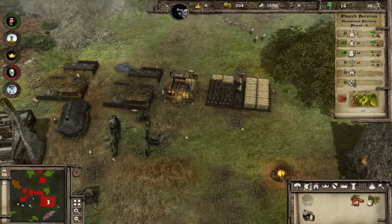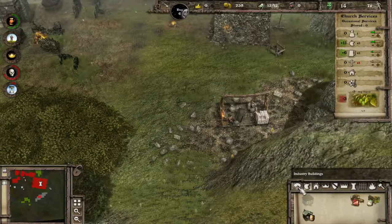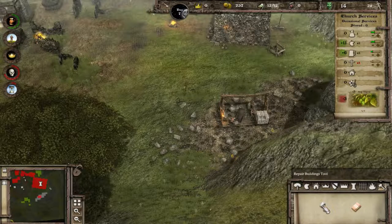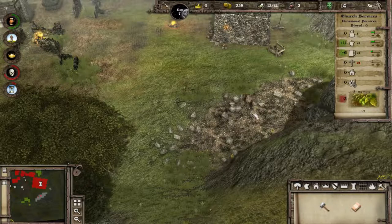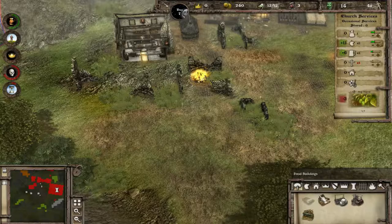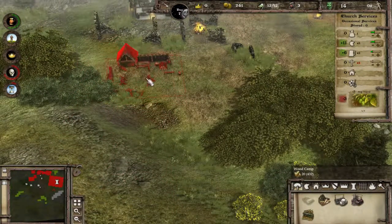The first thing we do is get rid of the quarry - we won't need it. Any reason you need a quarry is if there are bandits; there aren't bandits, so we'll delete it. By doing so we've freed up three workers. What we will use them for now is another woodcutter's camp, and we'll place it down here.